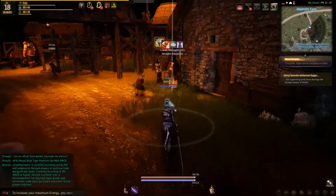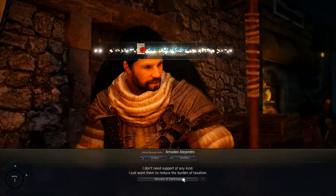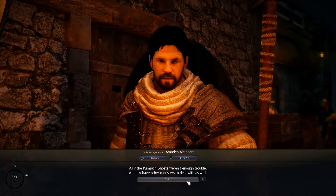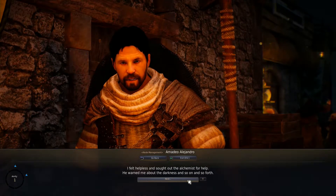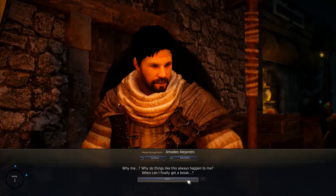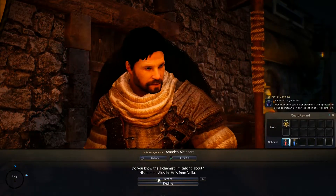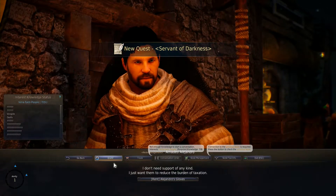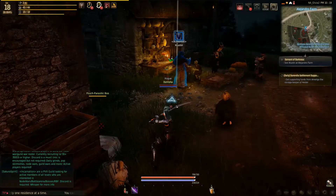I gotta complete the quest and go back to Heidel as well. Quest complete — woohoo! 'I don't need support, I just want them to reduce the burden of taxation. As if the pumpkin ghosts weren't enough trouble, we now have other monsters to deal with as well, because it's nighttime.' I can take care of them too. 'I felt hopeless and sought out the alchemist for help. He warned me about the darkness.' Why me? Why do things like this always happen to me? You're the manager of the node — do you know the alchemist? His name is Alustin — he's from Vela.